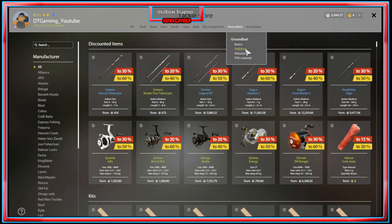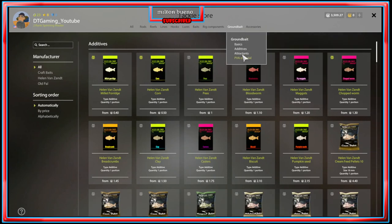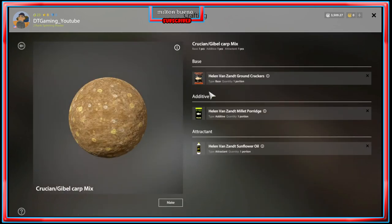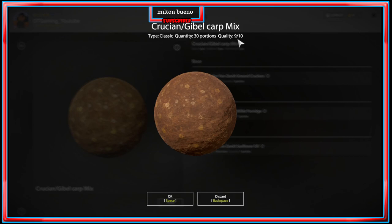Just grab some brown crackers and make that over and over to get there — though I think it's already unlocked from the start. Grab the ground crackers, millet porridge, and sunflower oil, then come to the groundbait menu, click on crucian and gibble, and make it. You'll see this comes out quality nine to ten — that's what you want. Make sure you get that skill to level five and you'll be making top quality groundbait all the time.